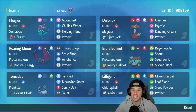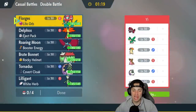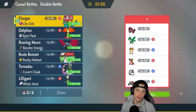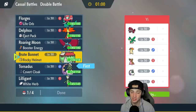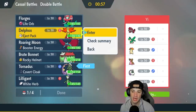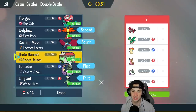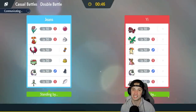First match coming at you — we're going up against a Groudon team. A little weird to see on the casual ladder, but you never know. They've got Groudon, Tropius, Typhlosion, Storm Drain Gastrodon, Tornadus, and Heatran. I like Tornadus for speed control, and Lilligant plus Delphox are going to be great. I'll lead Delphox, bring Lilligant in the back end, and Roaring Moon for a nice hyper offensive set.